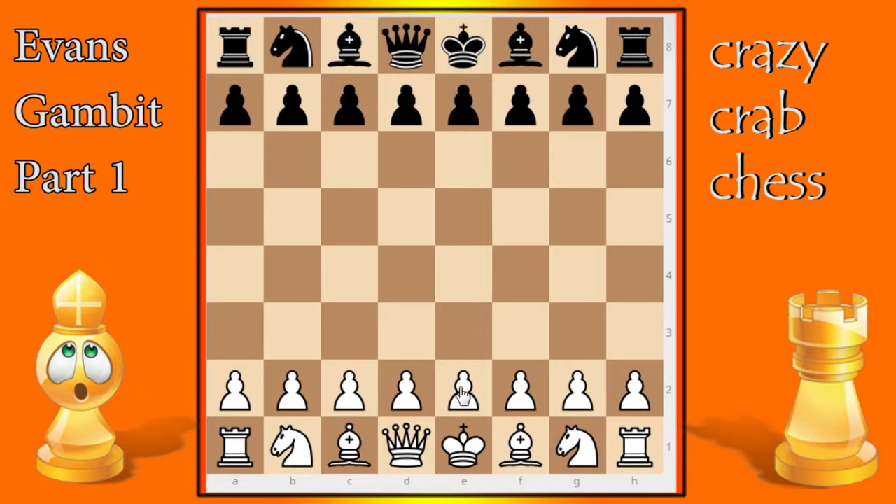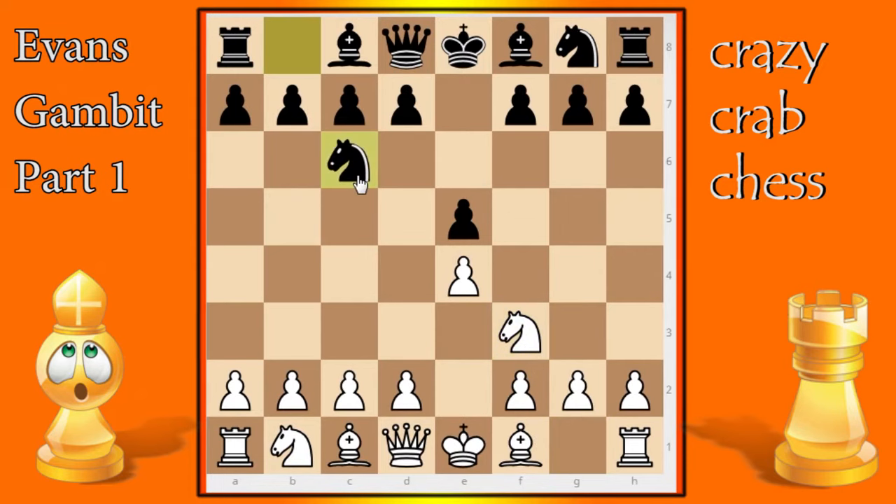Let's get into it. The first move is e4, black responds e5. The most popular response is knight f3, black responds knight c6 defending his pawn, and we're going to go for the Italian Game. From this position, after bishop c4 and then bishop c5, we have the choice to enter the Evans Gambit by playing b4.